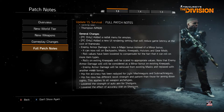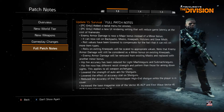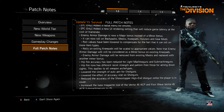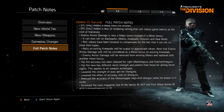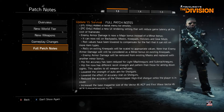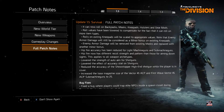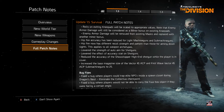Full patch notes: Roll values have been lowered to compensate for the fact that it can roll on more item types. Hip fire accuracy has been reduced for light machine guns and submachine guns. Hip fire now has a different recoil strength and pattern than those for aiming down sights - this applies to all weapon archetypes. Lowered the strength of auto-aim for shotguns and lowered the effect of accuracy stat on shotguns. Reduced the accuracy of the Showstopper high-end shotgun while the player is in cover - I still never got that gun, so I have no idea what it's like.